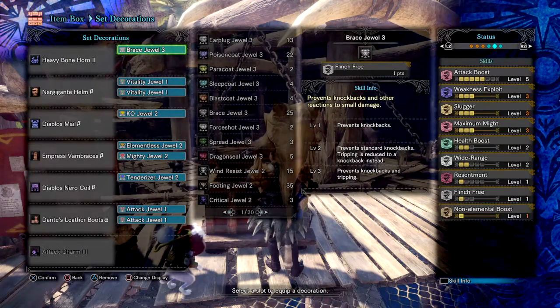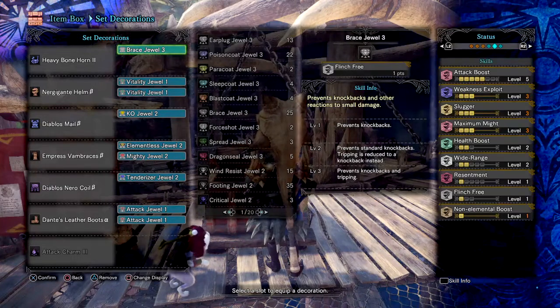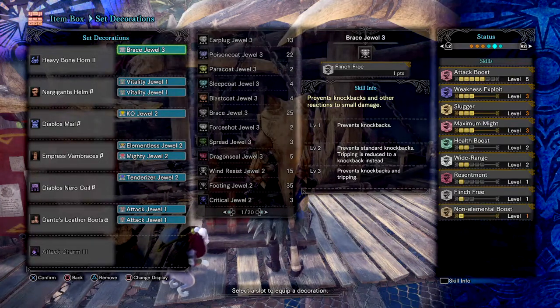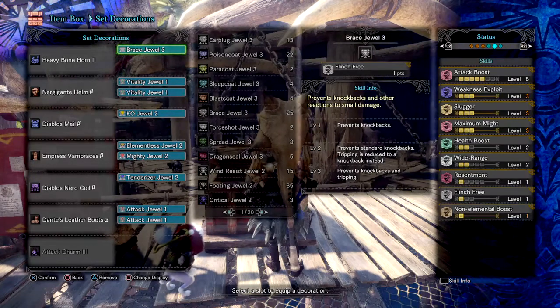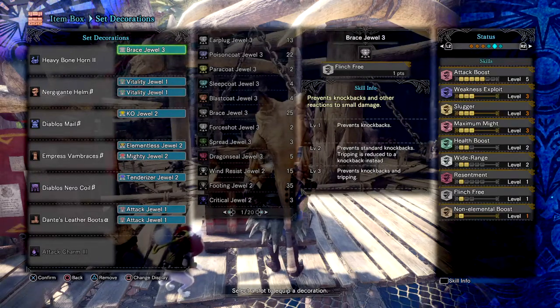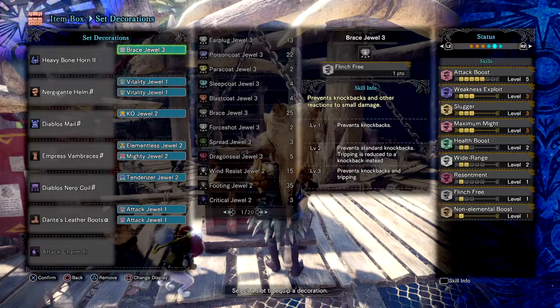Slugger 3 increases chances to KO monsters, working especially well against monsters with easily accessible heads, and the damage to the head area is a further bonus. Maximum Might 3 increases affinity by plus 30. Health Boost 2 increases base health by plus 30 — placed here to fill the slot but genuinely useful, allowing you to fight monsters like Geostra or Lulustra more aggressively without worrying about your health depleting quickly. Wide Range 2, part of the Lulustra gloves, is great in group play for helping teammates who are slow to heal.